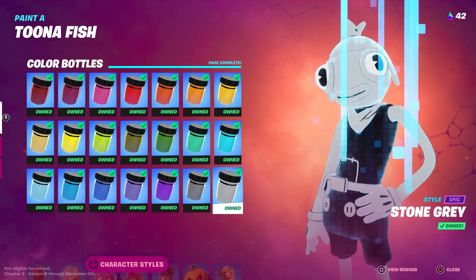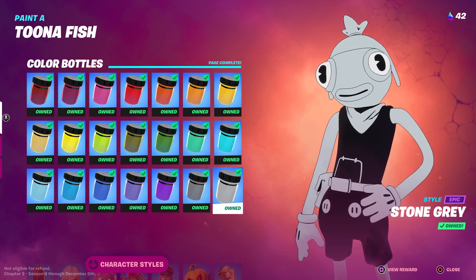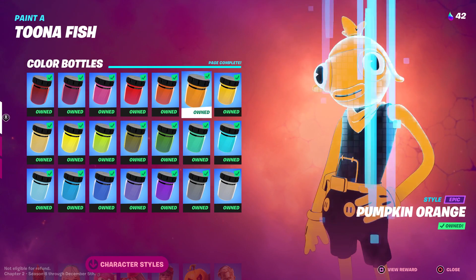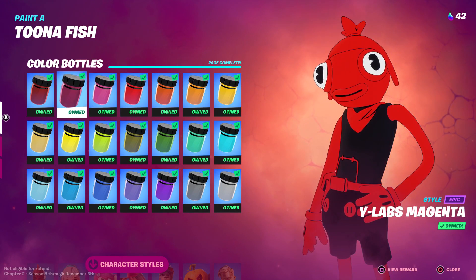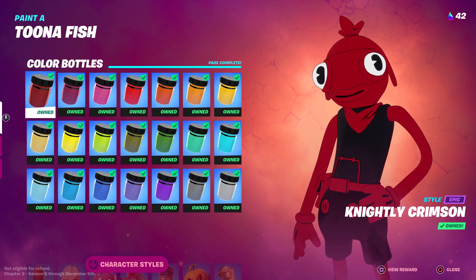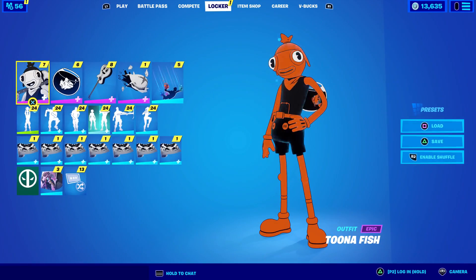I already did a video covering all the color bottles — I've collected all 21 already and you can too. It does take a little bit of grinding but it's super easy. I'll link that in the outro where I show all 21 locations. These color bottles show up on your mini map; you collect three in each category and then you're good.